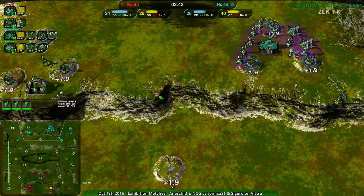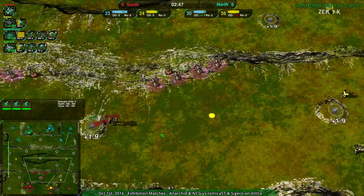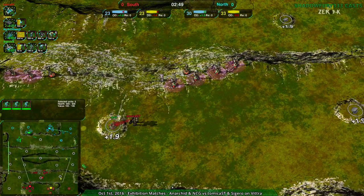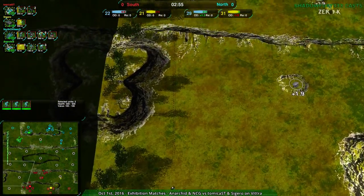At this point both teams are relatively even economically. South team needs a little bit more energy but overall they're not doing too badly. South is starting to fall behind though — north getting more and more metal extractors, and losing that one metal extractor to the southwest is a bit of a pain.